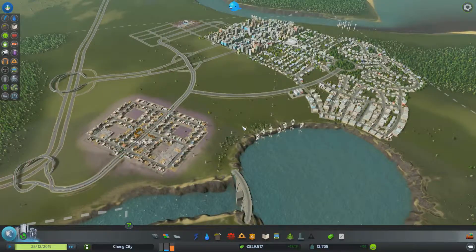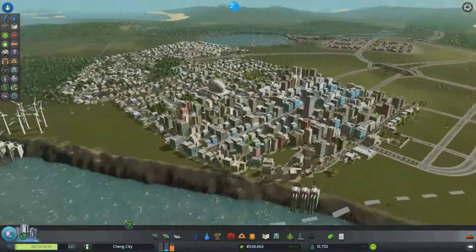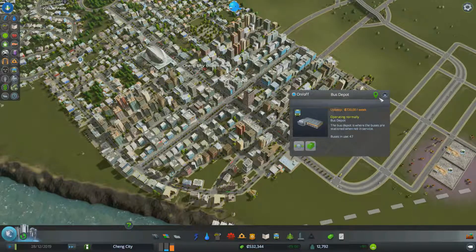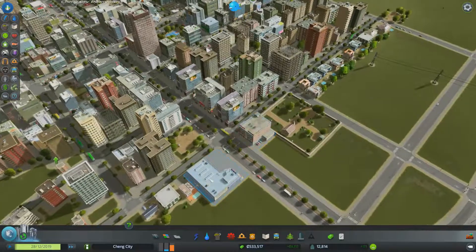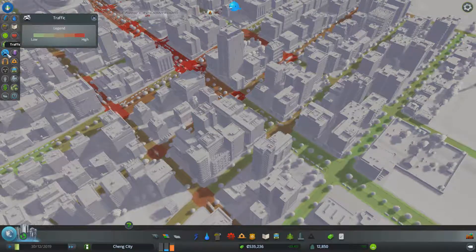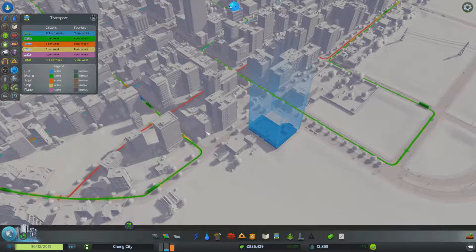It might just take some time to stabilize. We do have industrial demand again - that is excellent. We once again have like a city-looking thing down here. So the buses - is there an easy way that I can just find bus lines? Transportation, traffic, public transport - okay, here we go. So they're just colored.